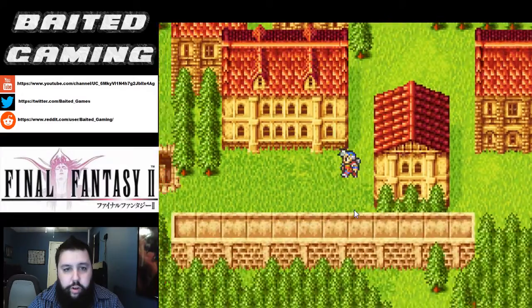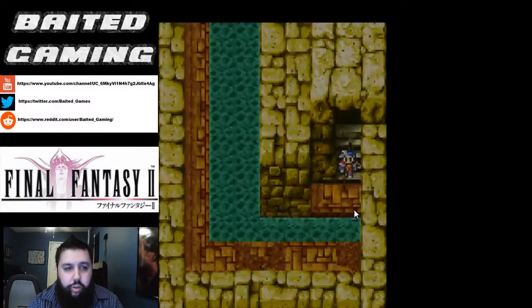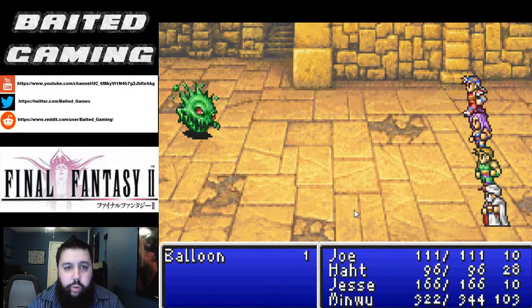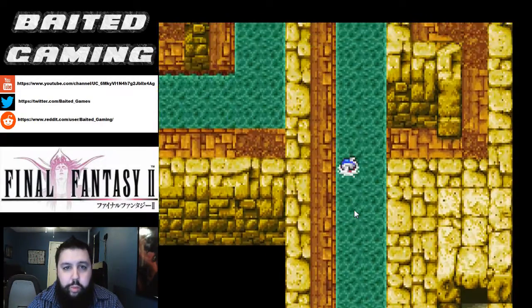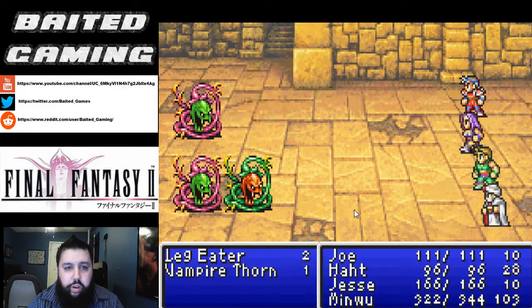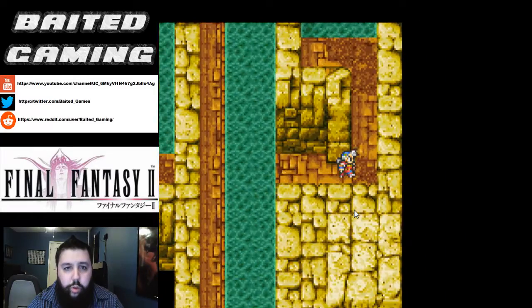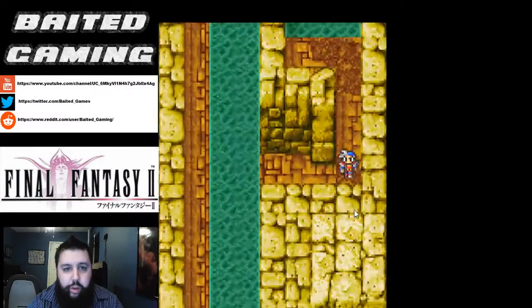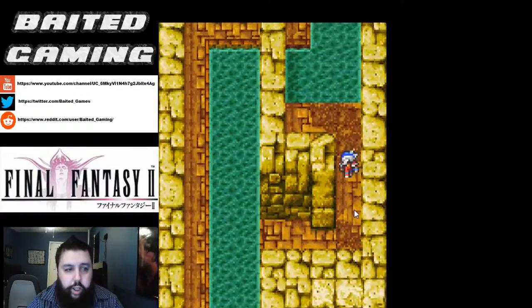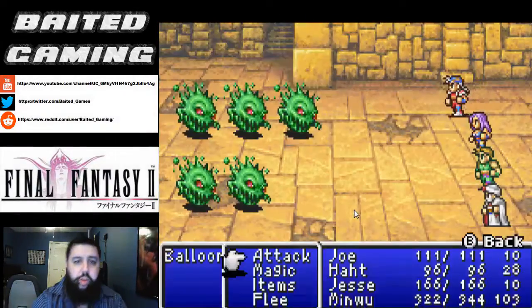Now there's a secret dungeon entrance in this stairwell over here — this is the Basque Cave. We're just going to auto-attack everything through here because we want to save our MP for the bosses. Nothing in here is particularly dangerous, and plus even if there was, we have plenty of MP to heal everything with Minwu. Got the ever-useful longsword from the chest there.